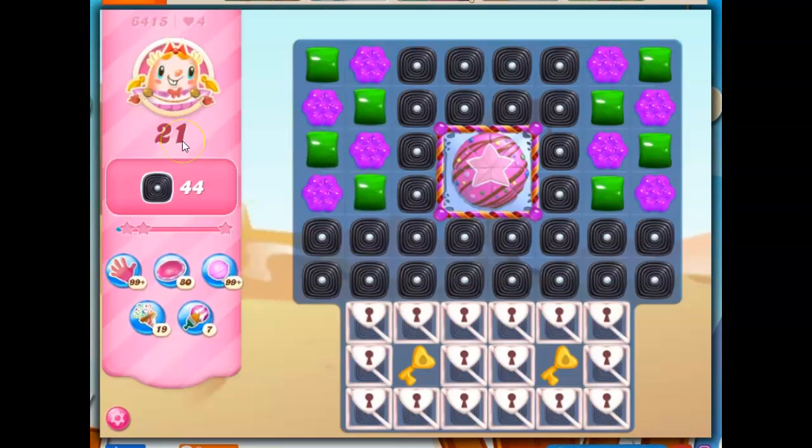So here we've got 21 moves to clear out 44 licorice. On the thumbnail, it might show I have 3 extra moves. I went ahead and played that off because I thought that's no fair, I got a bonus of 3 moves. And then I ended up winning with more than 3 moves left — I should have recorded that one.